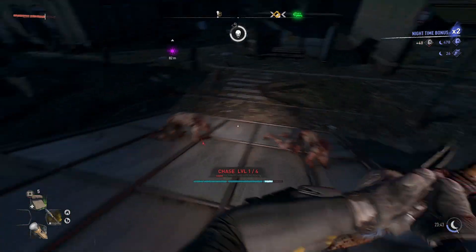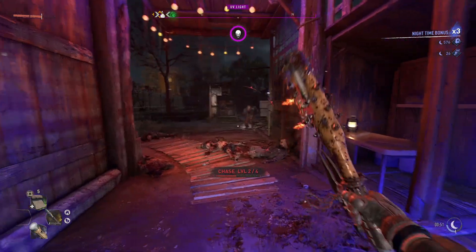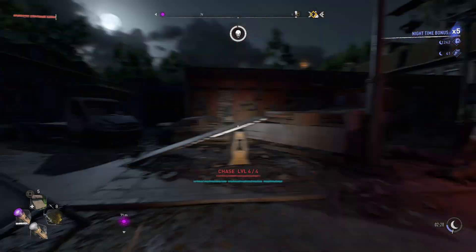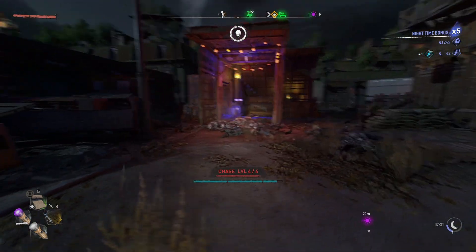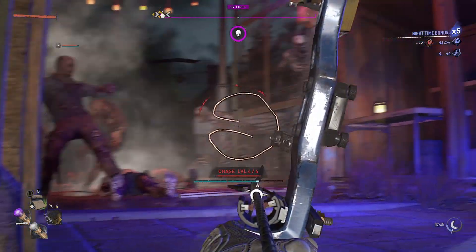A typical chase would consist of killing virals. Once you kill the virals, you progress through the chase levels. If you don't have any virals to kill, your chase can disappear, resetting it back to 1. Or if you're being chased at chase level 1 through 4 and you run into a safe zone for more than 10 seconds, you will lose your chase. But what if I told you I found a strategy where you'll never lose your chase if nothing is chasing you, and you can also go into safe zones without losing your chase.